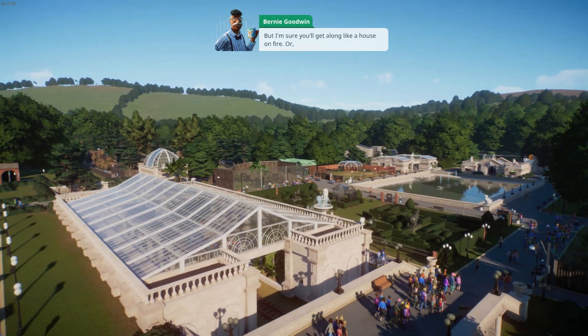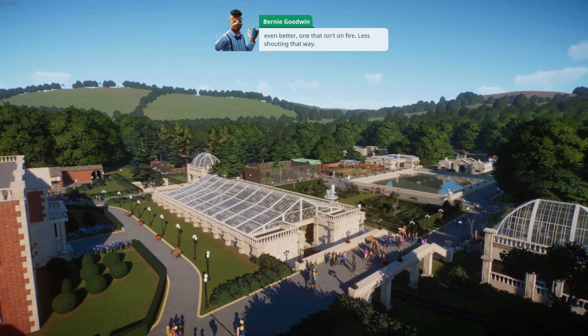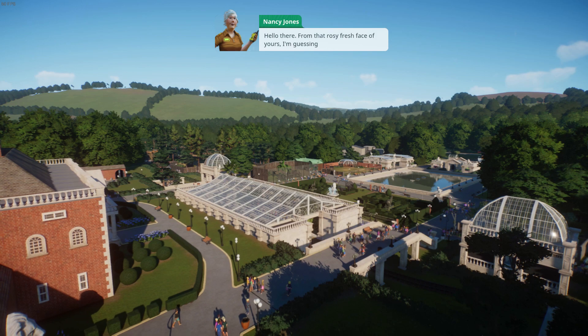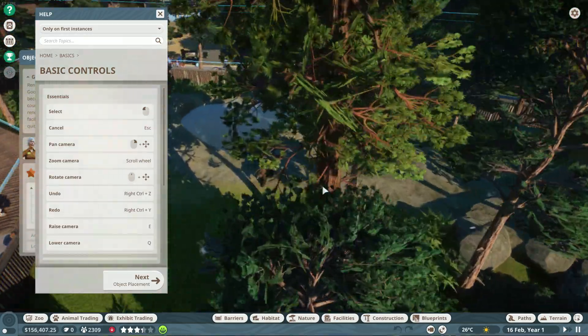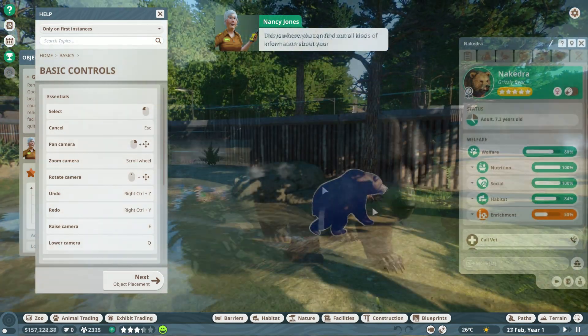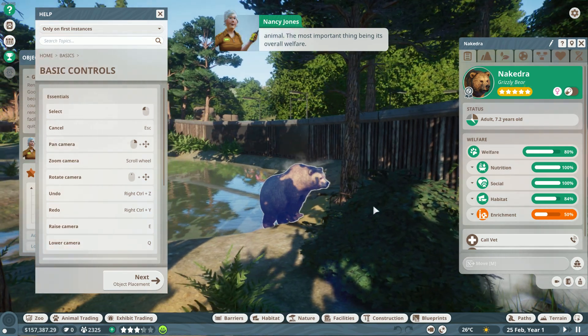Besides the content that comes out along with the game, players will be able to create habitat blueprints and share them with other players using the Steam Workshop. There is also a host of new content being prepared to be added after release. Because the Franchise mode is an online mode, players will be able to cooperate in community challenges created by the developers to achieve global objectives, resulting in prizes for the players.